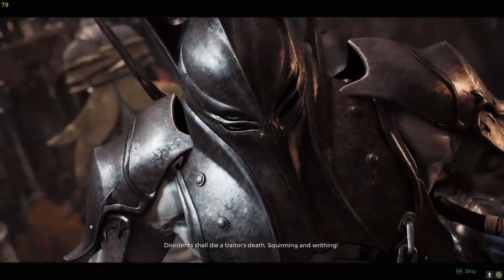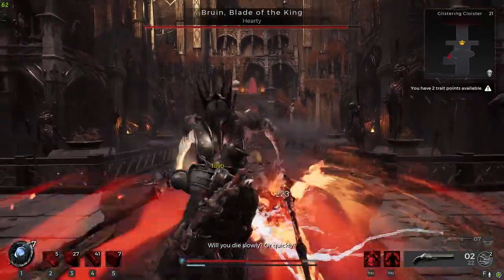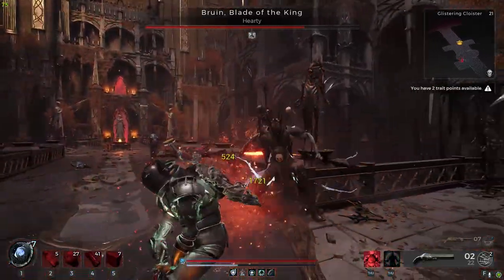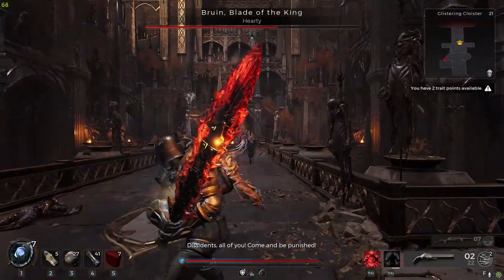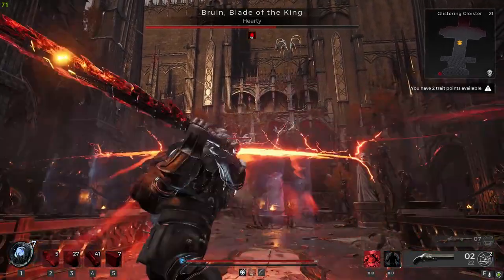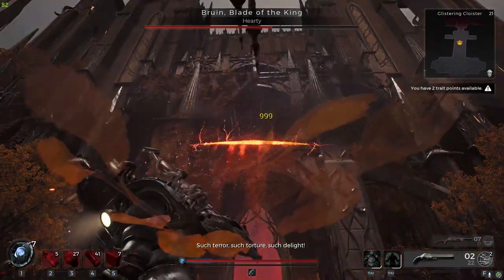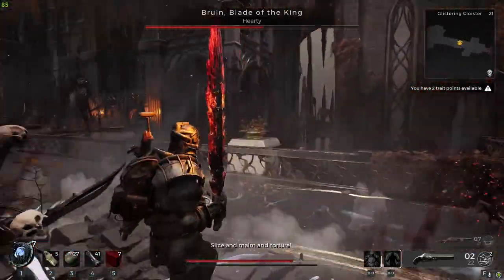Dissidents shall die a traitor's death — squirming and writhing. That was literally the Sparta kick — it's a spartan versus world's edge. Oh, he doesn't even stand a chance. Oh my god, he's a coward. I don't have stamina — does not reach. Oh my lord. There we go, come back down. Oh, he just ran again? He's running.